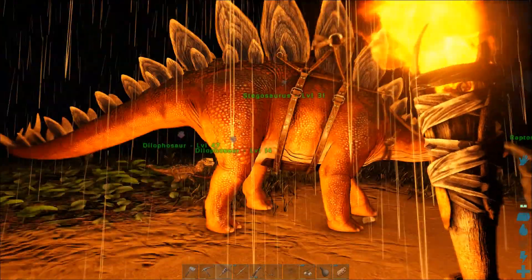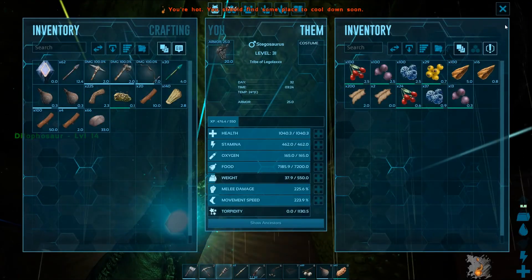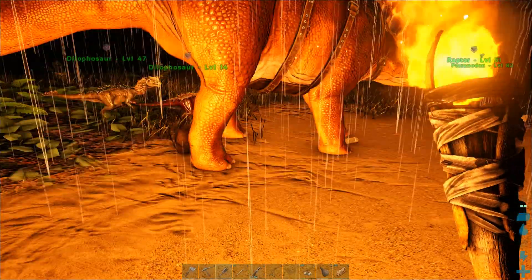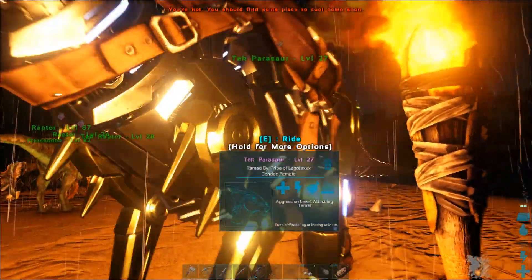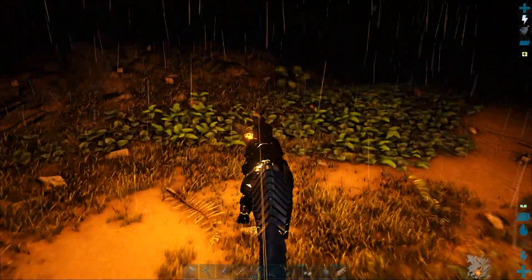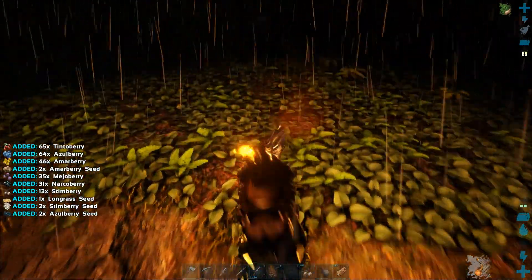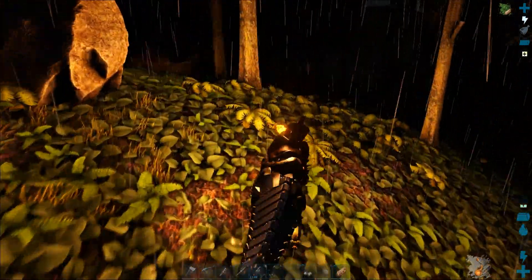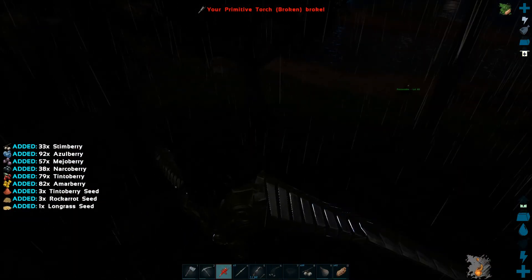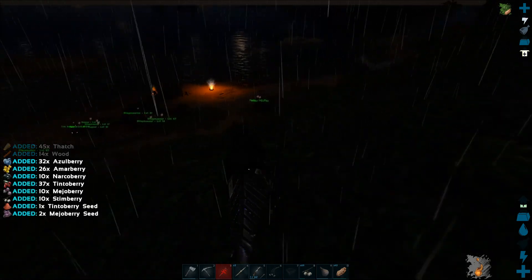I wanted to put seeds in first and we don't have seeds here. So let's try to grab some with the parasaur — by doing this we are going to get seeds. If you check on the left you are going to see some seeds that we are gathering. Perfect, thank you! This is nice. Anyway, we already got some seeds.